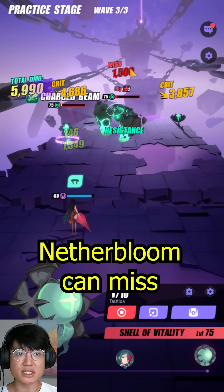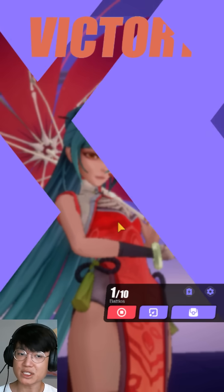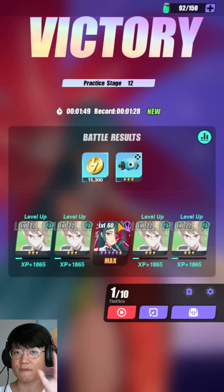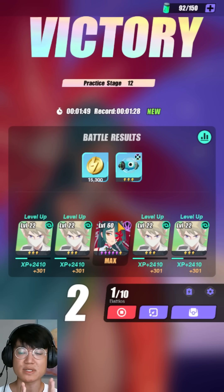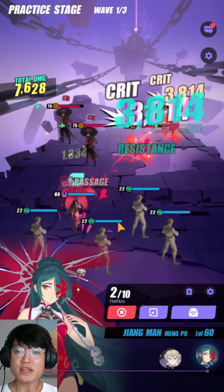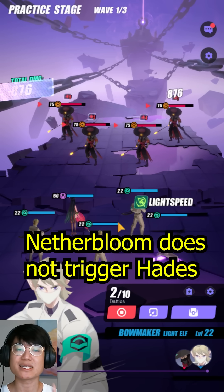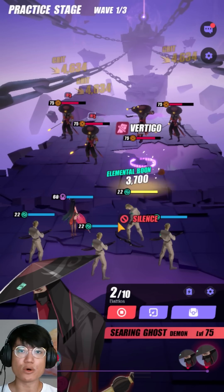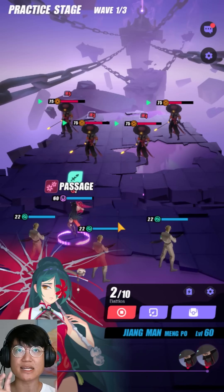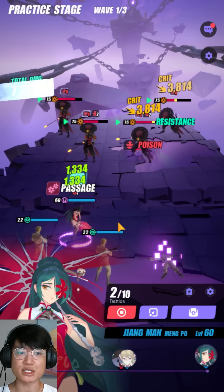With elemental disadvantage, you have a 50% chance of missing, which is a little unfortunate but it still does pretty good damage. The second tip: Nether Bloom does not trigger your Hades set effect - when it explodes, that's not going to heal you. Even though it can crit, it's not technically damage sourced from yourself, yet it still scales according to your crit damage.